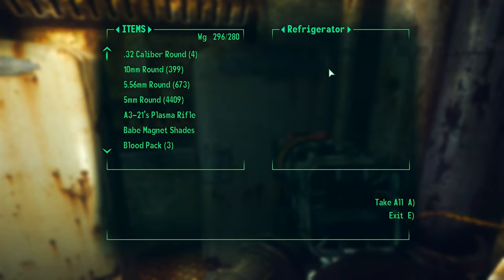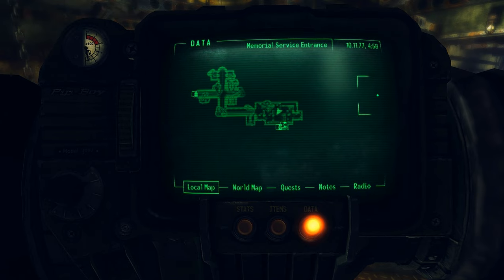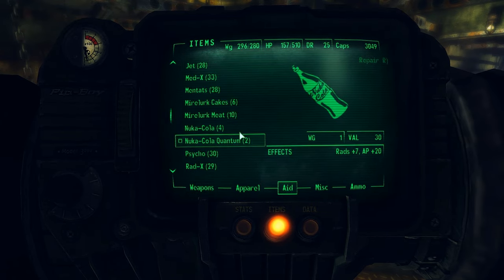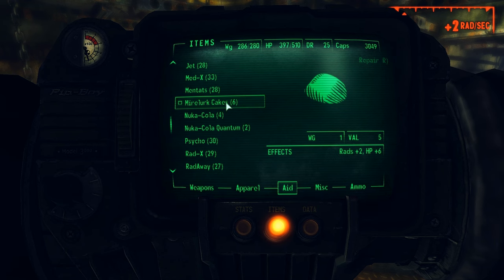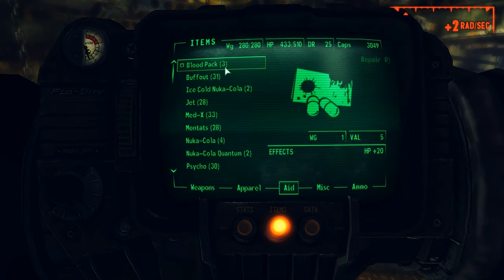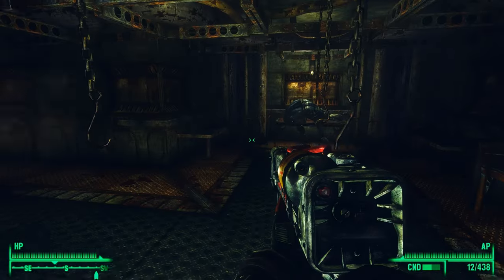There's a bunch of bottle caps — very important if you're just starting out on the Wasteland Survival Guide at around level five or six. This stash will really get you there. We'll take the blood packs too. That's all there is.